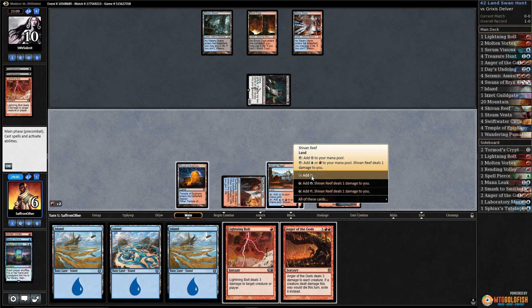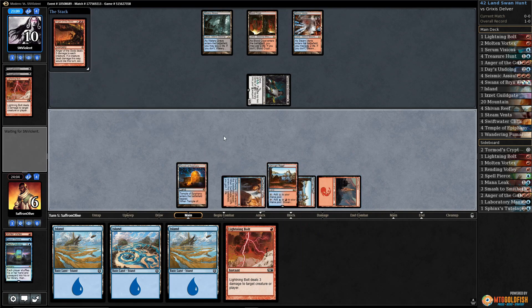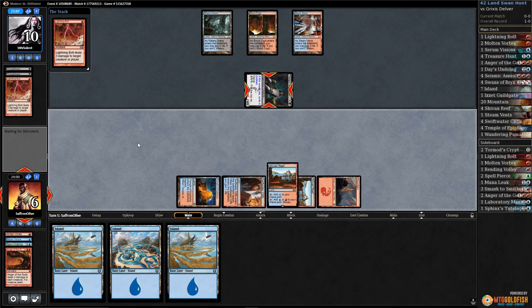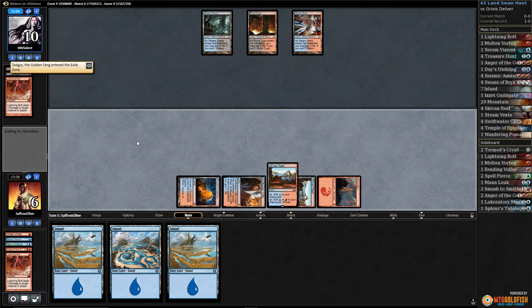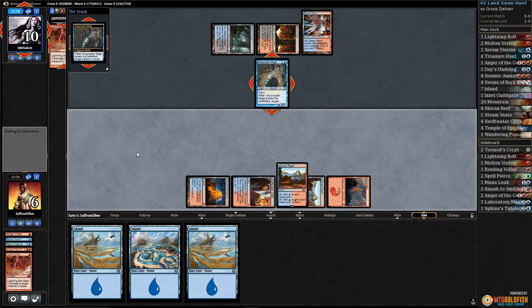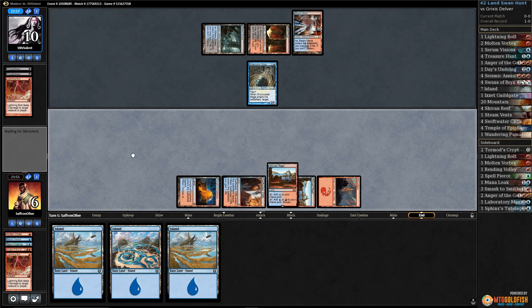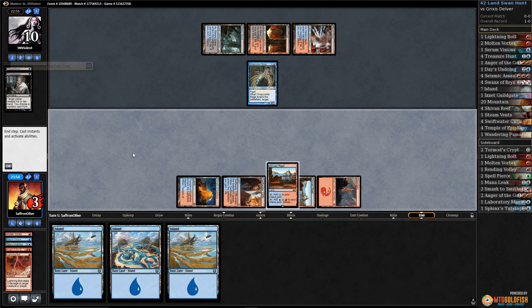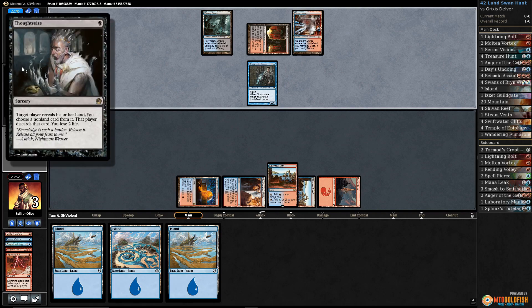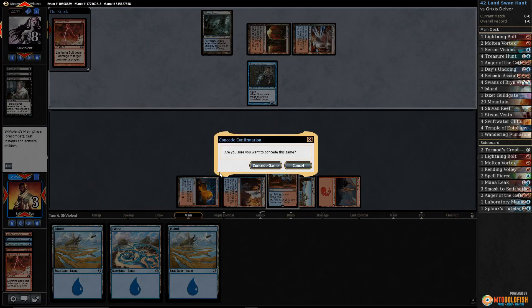Pretty close to a two-turn clock from our opponent — gets in with Tasigur, down to six. Okay, well let's Anger the Gods and Lightning Bolt maybe. We dealt with the immediate threat. We're still not especially close to winning. Snapcaster Mage — so this puts us to one, which means we're not just dead. Thoughtseize — gotcha. Third one is not getting us. Opponent has Lightning Bolt.